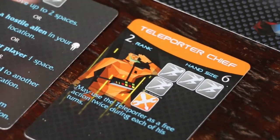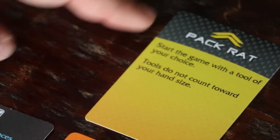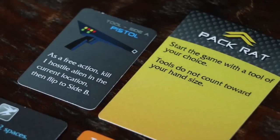For my second character, I'll choose the Teleporter Chief. He gets the veteran ability Pack Rat. This allows him to start the game with a tool of his choice, and I'm going to choose the Pistol. Also, tools won't count toward his hand size, so he can still carry six skill cards.